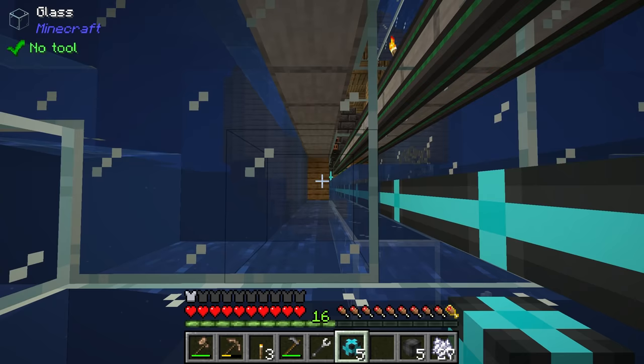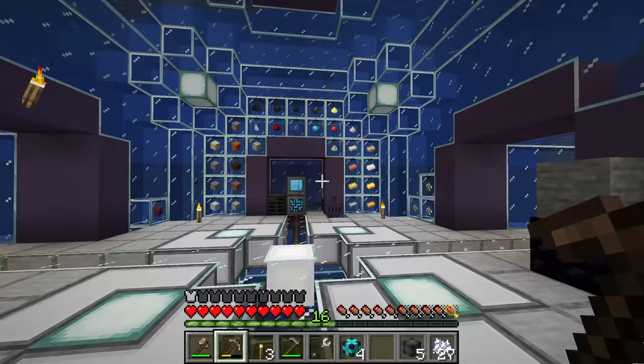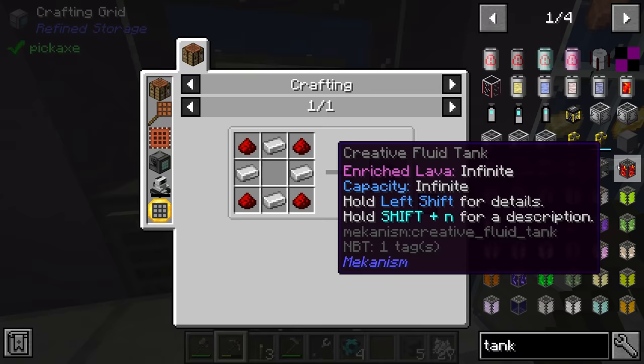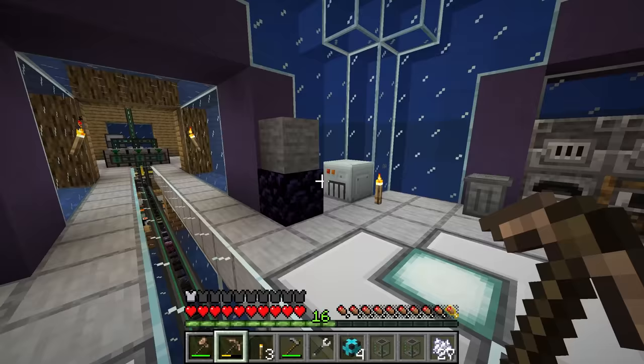People have also pointed out that the upgrade applies to all slots at once, not individually — so you just put one upgrade in and all channels get improved. Now all we have to do is get a fluid pipe over to the smeltery. I've run these fluid pipes from the seared tank holding our smeltery lava over to here. Unfortunately these don't connect — you can't connect a universal pipe to a fluid pipe — so we'll grab one of those Mekanism tanks as a buffer.